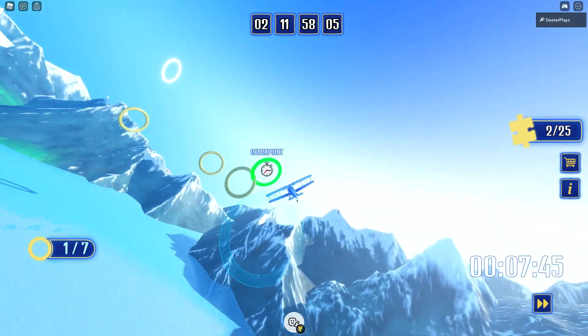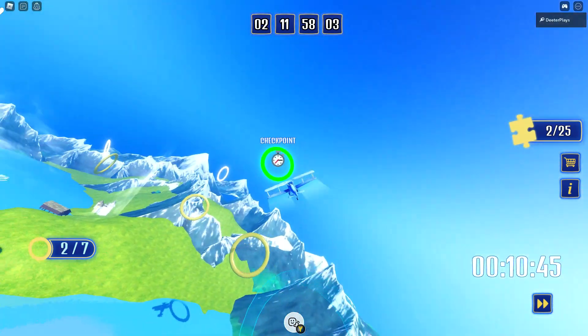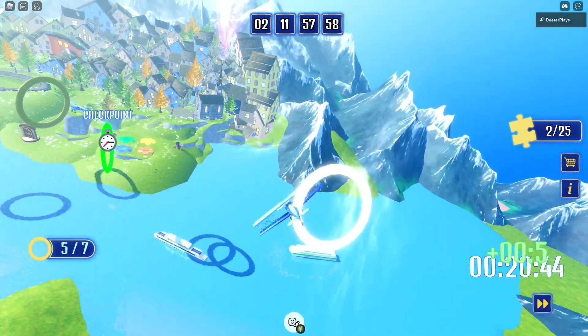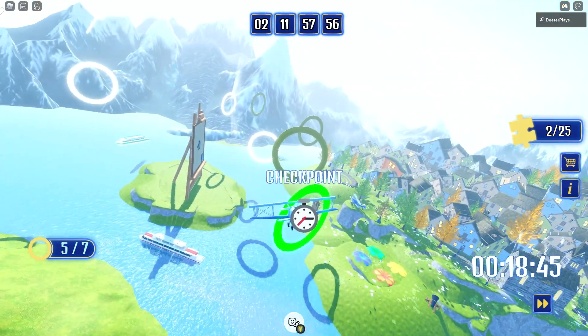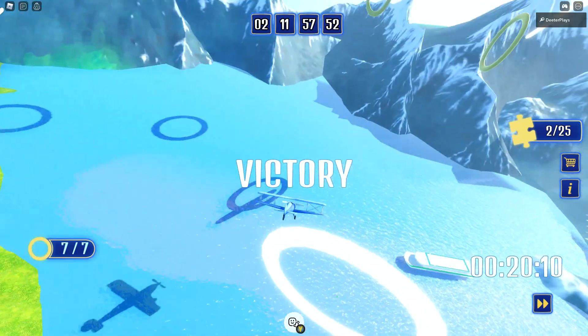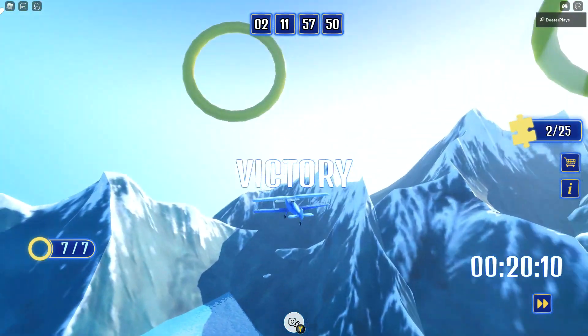What you have to do is go through these checkpoints — the green ones — which are the whole time trial thing. There are seven total so it's really not that difficult. Just watch how I'm doing it right here. You will go through and get some of the puzzle pieces in the process.